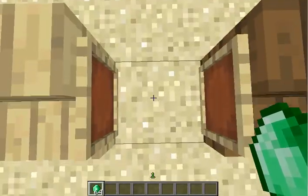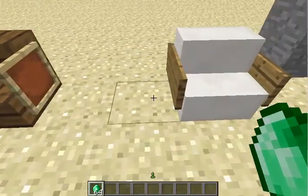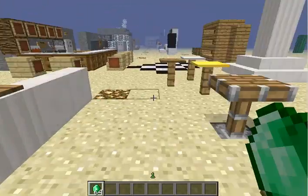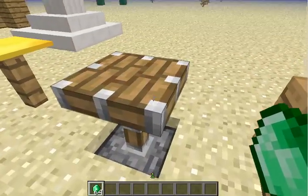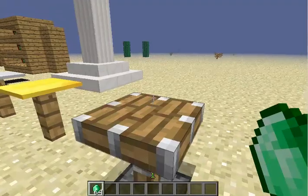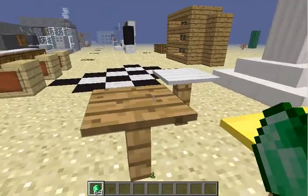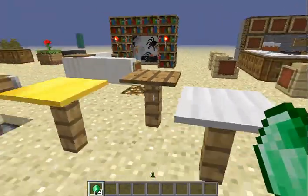Item frames work nicely because you can put them up together on one block, but for signs you've got to space it out two blocks — so that works nicely. Into some tables over here: a piston is a good table because you can actually put blocks on top of it like a cake or something, but if you're looking for a smoother table, pressure plate fence tables work the best.